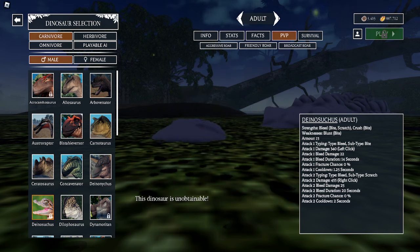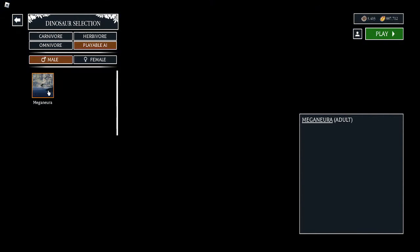There will also be some AI birds that you can play as. If you go to the playable AI, there's only one right now — the Mega Nura, which is a dragonfly. But there are going to be some new playable birds, and hopefully you can actually hunt or kill them, because you can't kill the Mega Nura. They are also programming a flight system, and fish will start on console support for the AI birds.